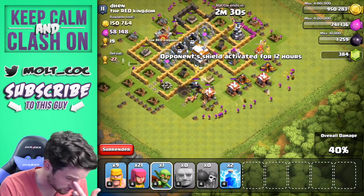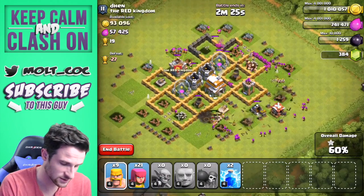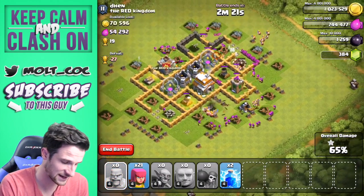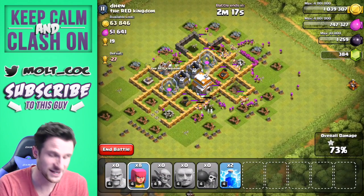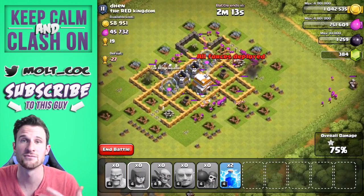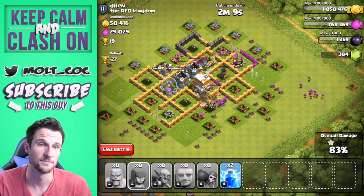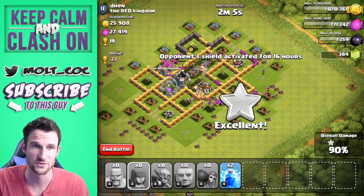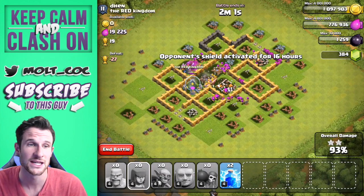Drop off the rest of our goblins, which are going to help take out all the resources. A couple of good things about goblins: they go for resources if you're looking for loot, and they do more damage to resource buildings. That means your barbarians and archers can focus on other stuff — goblins aren't just there for loot, they're there to help take out percentages. We're actually going to end up getting a three-star on this guy.